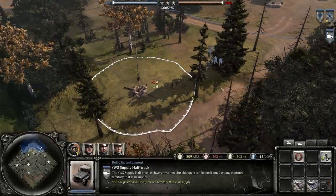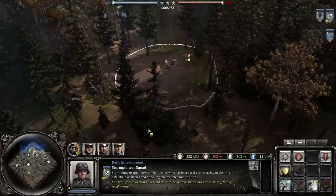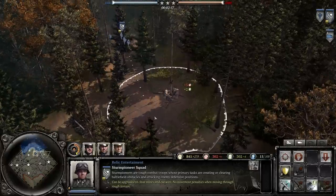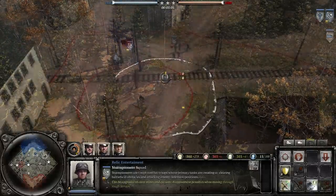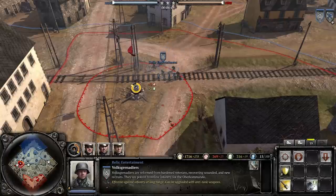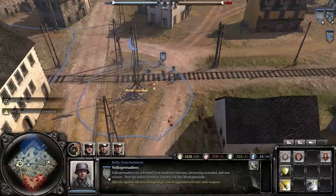Overall, the Oberkommando West don't get as many resources as the other armies because of Germany's worsening economic situation in 1944, but they capture territory exactly the same way. If you don't have much of the map captured in the first couple of minutes, you're going to start falling behind, so territorial expansion is critical. Use your infantry to capture territories on the map to increase your income and deny the enemy his or her income.